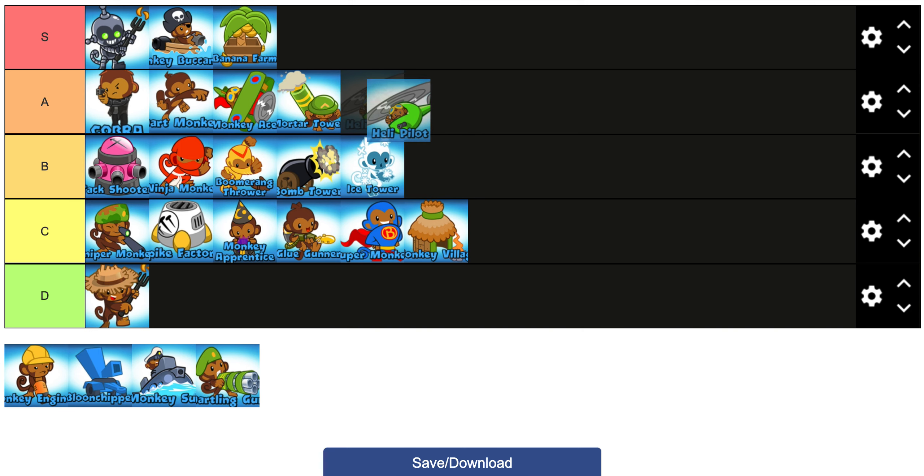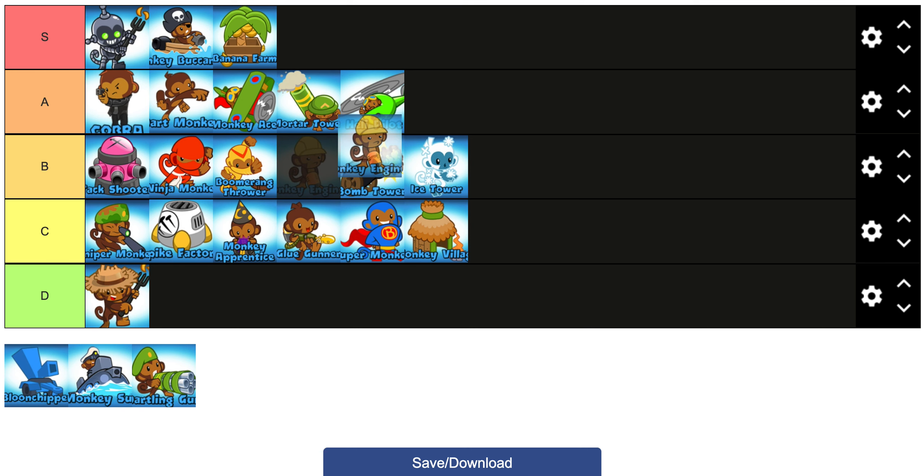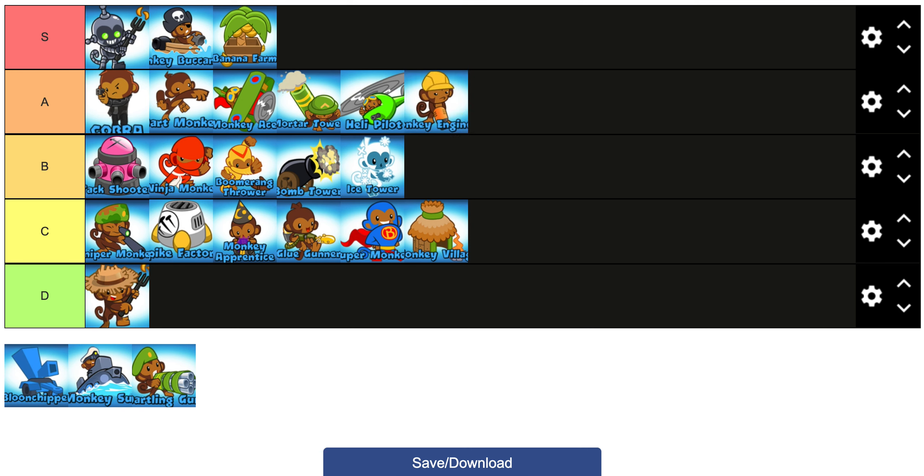Heli Pilot I'm going to put in A tier. He's really good right now — not super broken but solid. There are a lot of good heli strategies: Heli-Ice, Heli-Village sometimes, Heli-Bomb, and I've even seen Heli-Glue. He's pretty versatile and his Apache is obviously really good, so yeah, A tier.